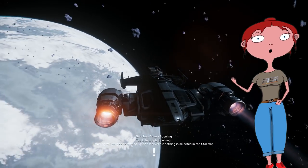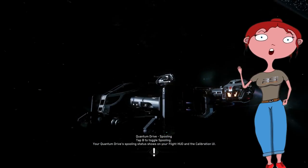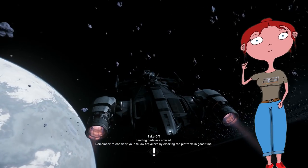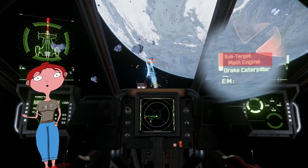Vous trouverez aussi un bouton contrôlant le mode gyroscopique. Autrement dit, lorsque le vaisseau change de direction, soit la tourelle suivra automatiquement le mouvement du vaisseau, soit la tourelle restera statique, ce qui vous permettra de suivre une cible indépendamment des mouvements du vaisseau. Et grâce au système de sous-ciblage, vous pourrez viser des zones particulières du vaisseau ennemi, telles que les moteurs.